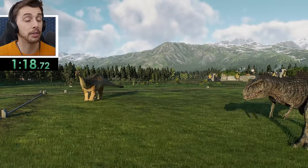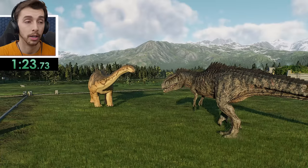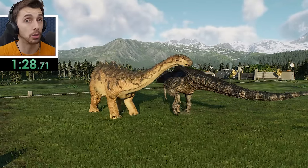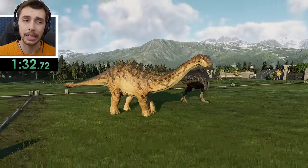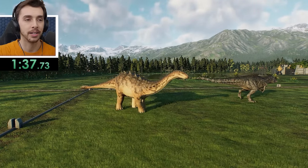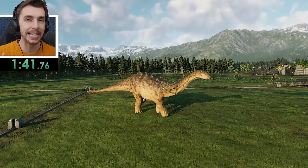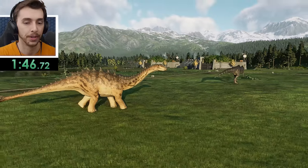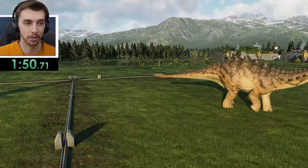I seriously believe that Indominus Rex and Scorpius Rex might be the ones to break the mold. Now that I know this thing dies in one hit, it might not be Scorpius Rex who gets the victory — maybe we're going to see very tight final times from every dinosaur. We've got 15 seconds before Giganotosaurus decides to go for it. One minute 55.